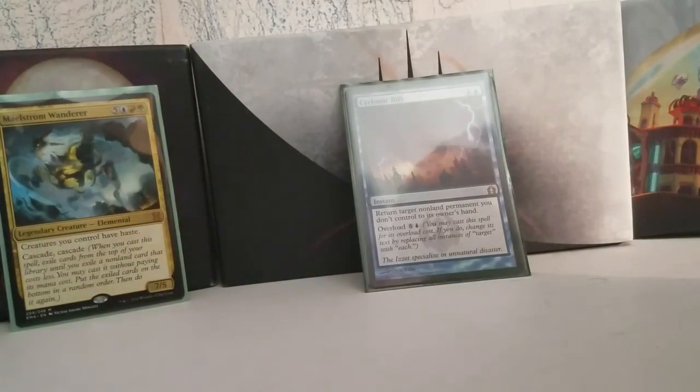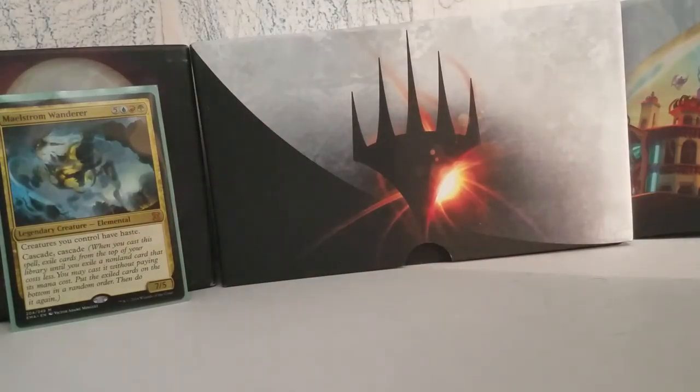The last card in the deck is Cyclonic Rift. I am not without board wipes — Apocalypse is not my only answer. Worst case scenario, you cascade into it and you bounce something you don't control, so you're not going to bounce your own Maelstrom Wanderer. But absolute minimum, you're going to take care of a problem permanent, and really it's free if you do that. So how bad could it be?